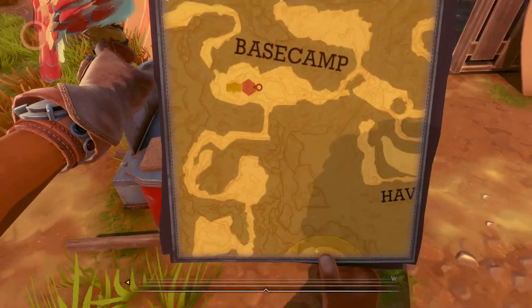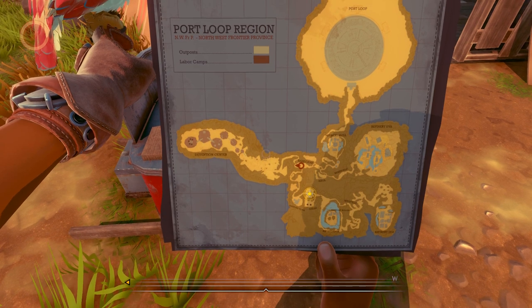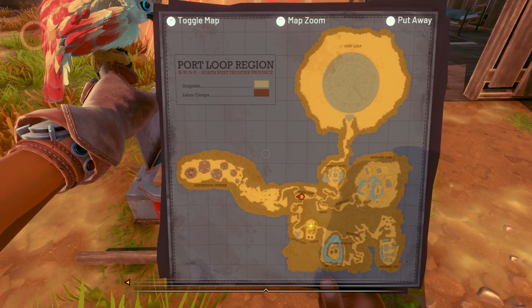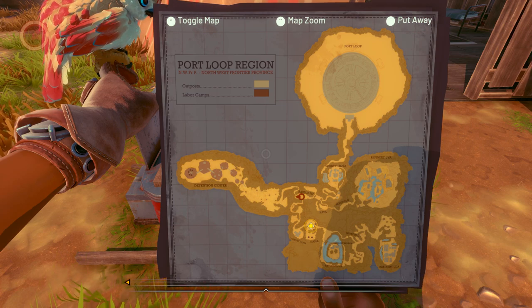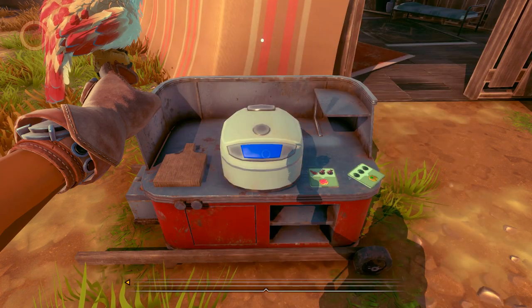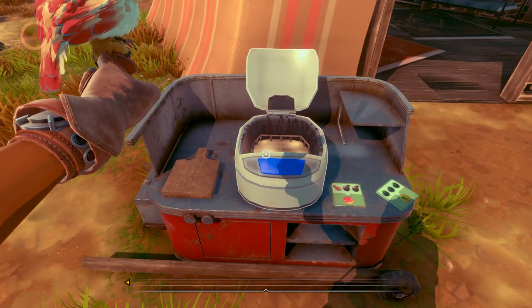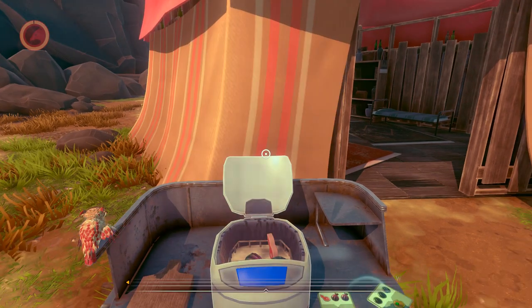Hava's just my pet name for her. Before we go and visit the abandoned town to speak to someone who might be able to make something special for our little bird — also if you notice the map, it's split between outposts and labor camps. There's actually a bunch of labor camps we ran through when we were escaping the prison. All right, let's go ahead and make a couple of these for her.